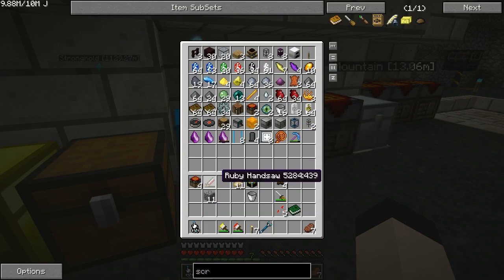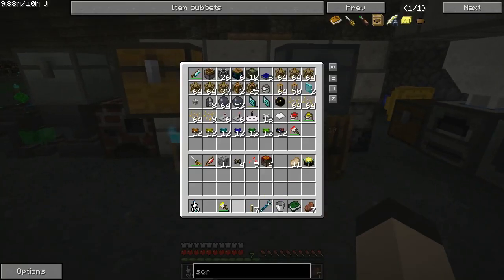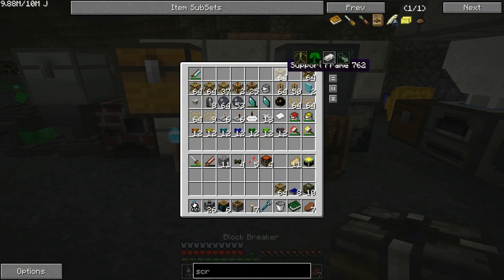Ruby handsaw — I'm going to need that. I am so irritated by the fact that these linking books don't really sort. Let's move on to the next step.